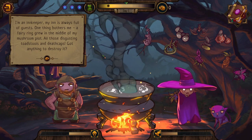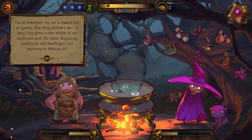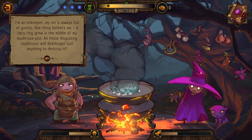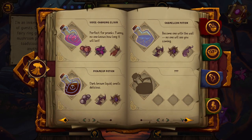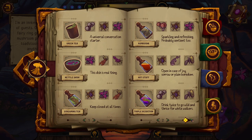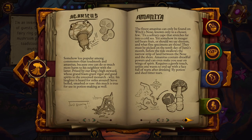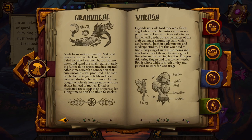An innkeeper visits: 'My tavern is always full of guests — one thing bothers me though: a fairy ring grew in the middle of my mushroom plot. All those disgusting toadstools and death caps — put anything to destroy it?' Browsing the inventory for ideas: we have screaming tea, hot stuff, and a triple decoction. I check the ingredient book for toadstools and death caps to see if there's something relevant.